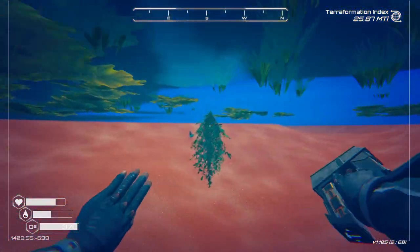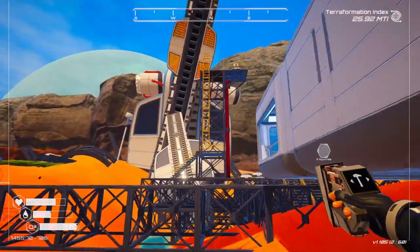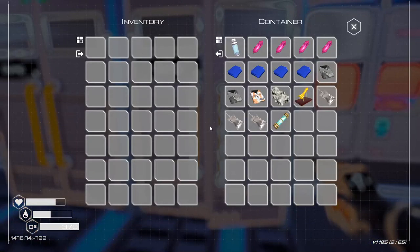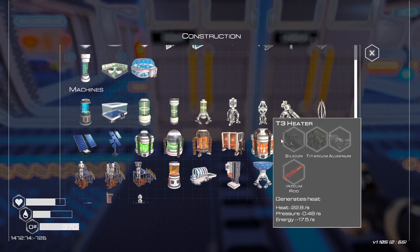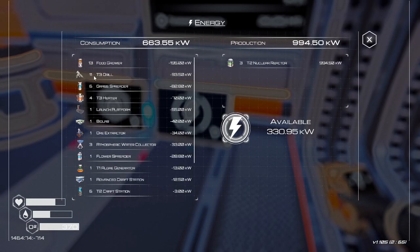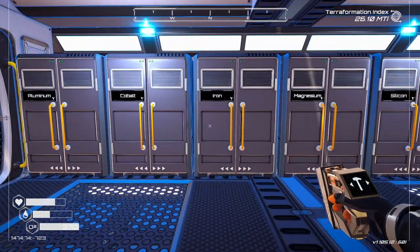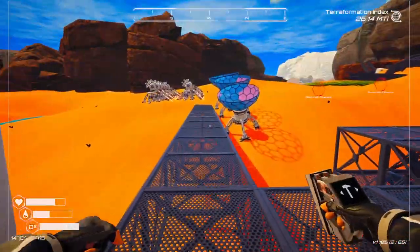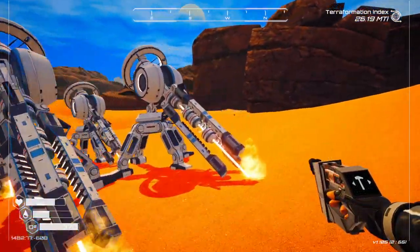Oh no, they're not ready yet. And it only grew me two — oh no, it's so bad! Oh what are we supposed to do with that? So at this point we need to expand on infrastructure I think. How many drills do we have? We have 11 tier three drills currently. I need one more titanium, and we'll throw down an extra five tier three drills.